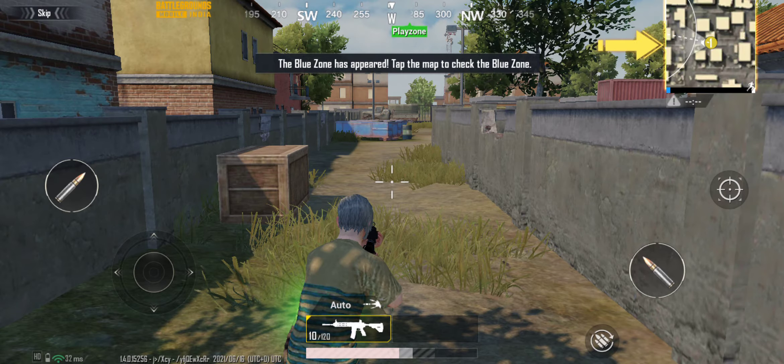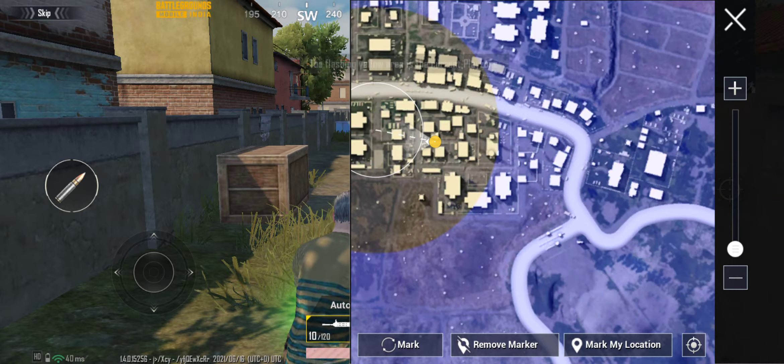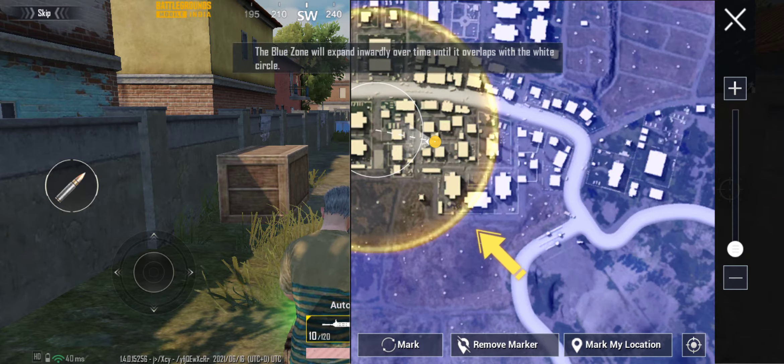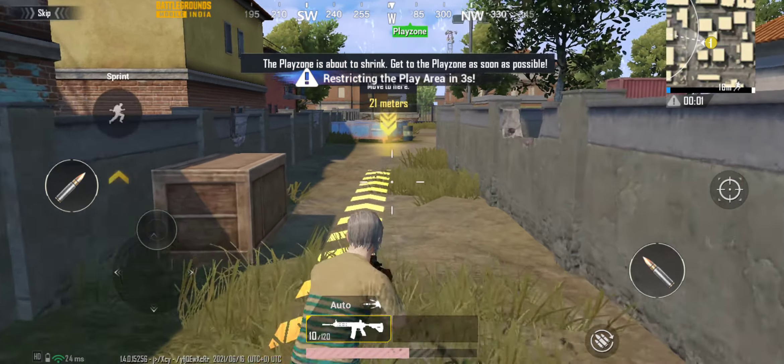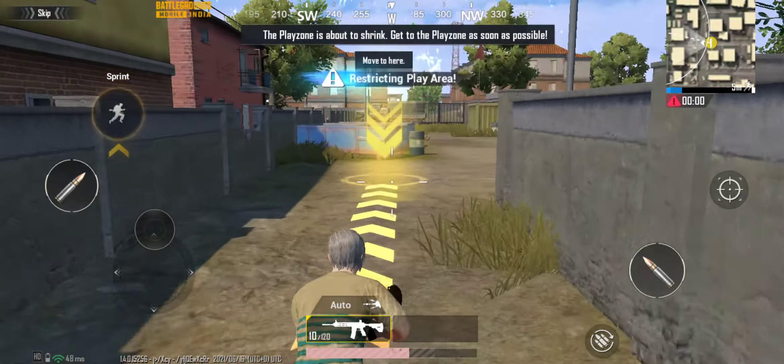The blue zone has appeared. Tap the map to check the blue zone. The blue zone will expand — tap the button to close. The play zone is about to shrink, so get to the play zone as soon as possible.